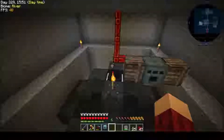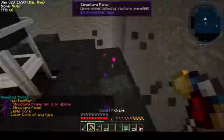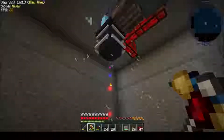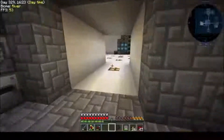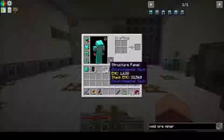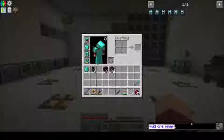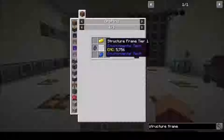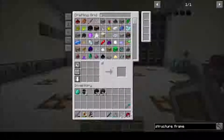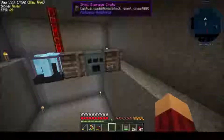Let's plop the assembler down. It needs 4 null modifiers, 32 structure frames tier 2 or above, 16 structure panels, 3 laser cores, and a laser lens. I don't want to use my Crystal Lens for this. Now, structure frame tier 2 requires tier 1 plus erodium plus lapis. We only have 9 erodium — we might not be able to do this yet. We don't have enough erodium. Crap.